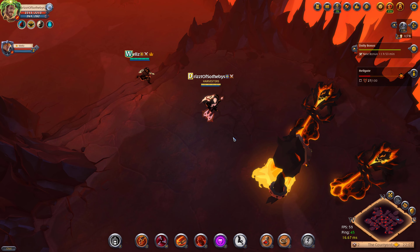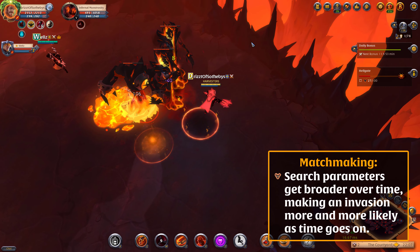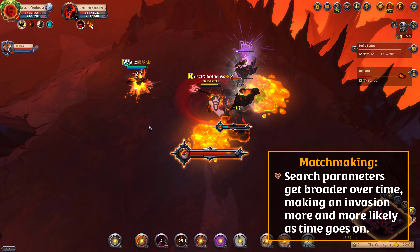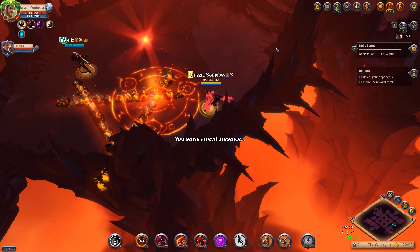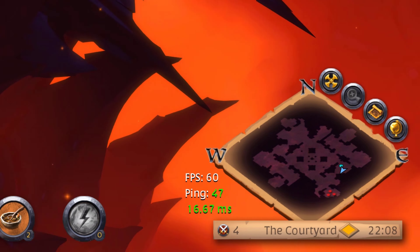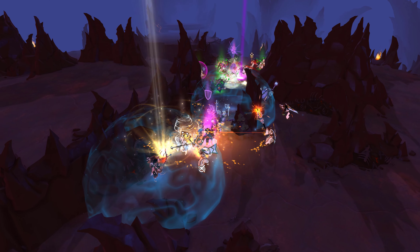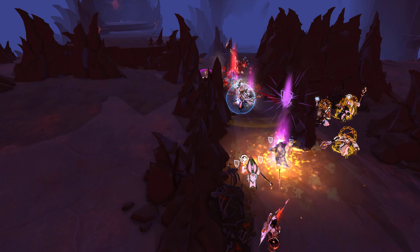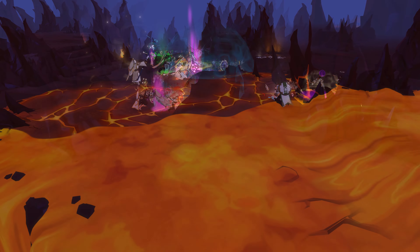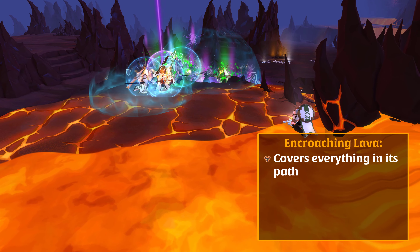When you enter a Hellgate, your total average item power is automatically reduced based on soft IP limits or caps. The intensity of these IP caps varies depending on the level of the Hellgate. Everyone in your party must click the entrance to channel a spell. While you're channeling, taking damage will not interrupt the spell. As soon as the correct number of players have clicked the entrance, you can all go to Hell. You may also encounter Hellgate entrances randomly in the world, but they're not common and it's probably easier to purchase or create the ritual.